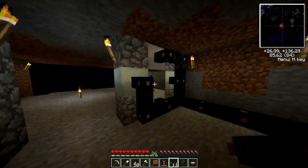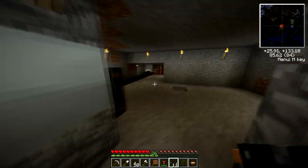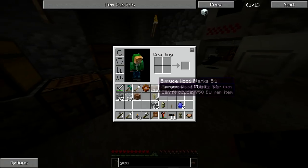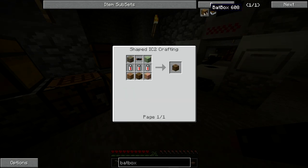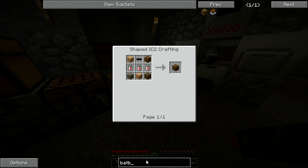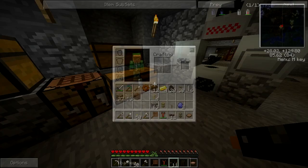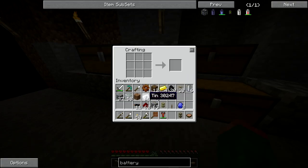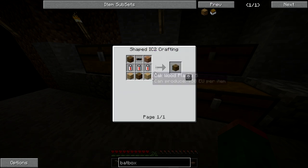That's awesome. So now what we have to do is, instead of just hooking it straight up to the generator, we need to store that in like a battery box - like a buffer - or else I think it wastes energy or it just goes nowhere. So we're going to need some batteries and some copper cable. I'm going to make these batteries, let's probably make two bat boxes: tin, redstone, and copper cable. I've got a lot of tin, got a lot of redstone, so we're going to need six of those guys. A bat box is just three batteries, wood, and a cable.